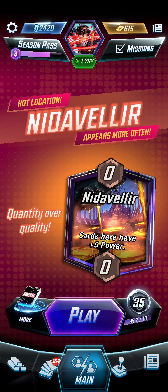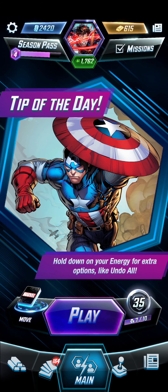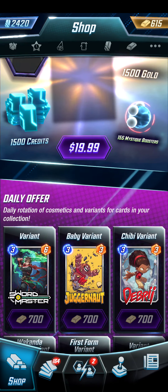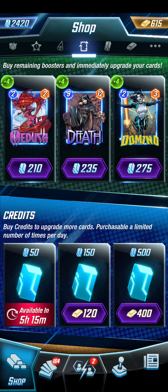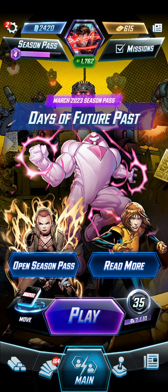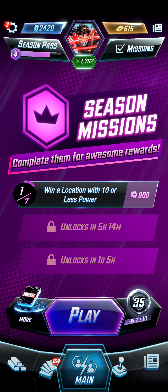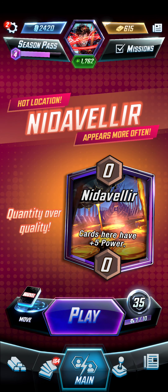Anyways, what makes Nimrod better than Dr. Doom? In my opinion, almost nothing. Dr. Doom is a turn-six play and there's a surprise factor — like they might not have expected Doom. A lot of people aren't expecting Doom. I don't have Doom, but I've played against it and seen enough. Essentially, I think Doom is a better option — less predictable. On turn five going into turn six with priority, Nimrod is hard to stop if you play him in the right spot, avoiding Cosmo.